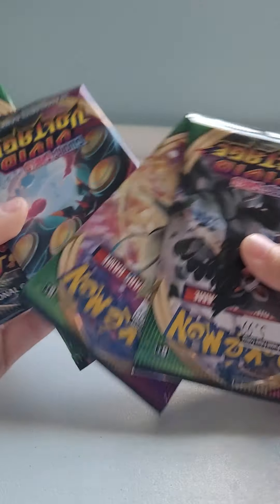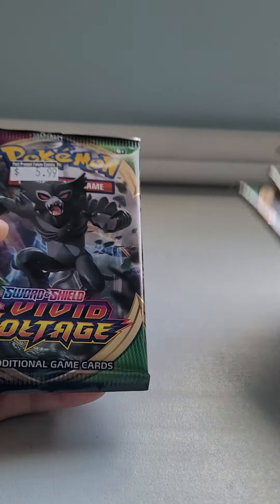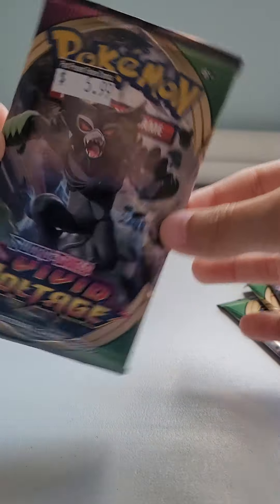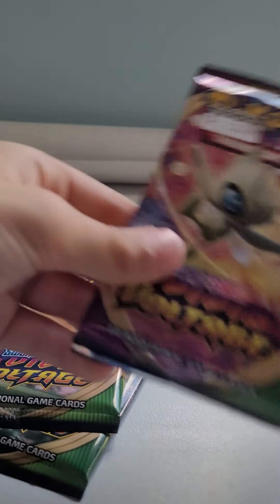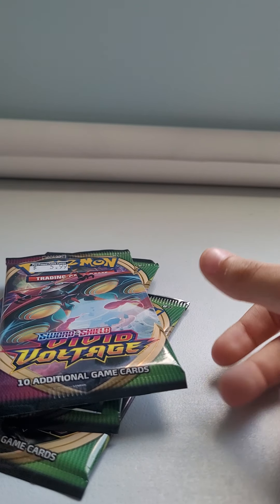Welcome back to another Pokemon opening video — and these are real Pokemon cards! We're going to be opening four Vivid Voltage packs. I'm trying to get every single normal card in Vivid Voltage. First Zarude, then Chunky Chew, then Celebi, then Or Beetle — let's start!